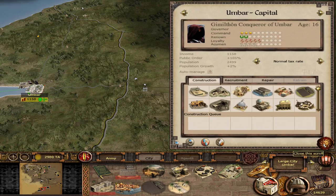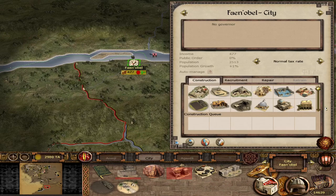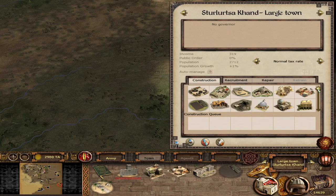You will get those four units pretty much anywhere in Harad. Do note I'm on an earlier version of version 5 before double entries were fixed, so in some cases there will be double entries — that has already been fixed. Moving on eastwards to the lands of Khand.